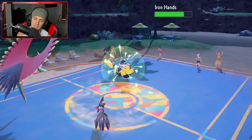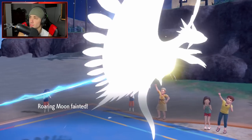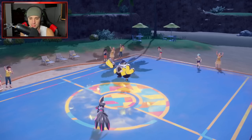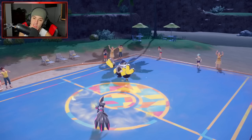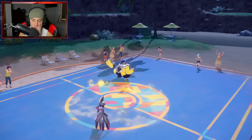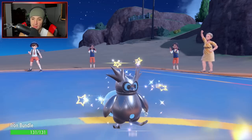We get rid of the Miraidon. Iron Hands' drain punch is gonna fly in — I knew I should have Terastallized but even then we were dead. Iron Hands is a problem — it's really good, I think it's top tier in series 2. But I still have Valiant to drop spirit breaks and I can bring out the bundle. I could Terastallize into ghost, my quirk drive is gonna boost too, which is huge.